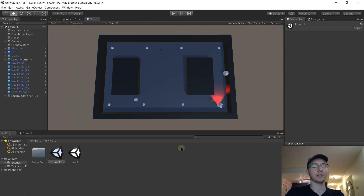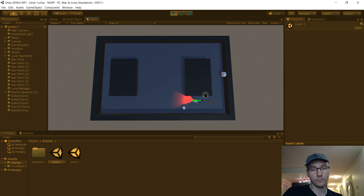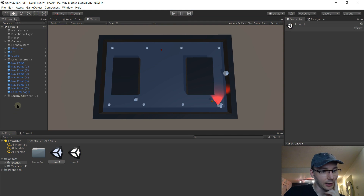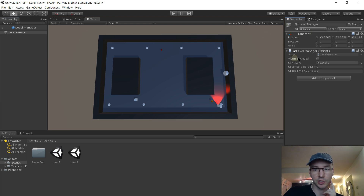We need to actually set the grace time in the prefab - it defaulted to zero because it's a new variable. Let's open the Level Manager prefab and set grace time to three. We want to change the prefab itself, not just one instance. And there's still a stuck enemy spawner in Level One - we've learned our lesson: bring in the enemy spawner prefab, copy its location from the existing one by pasting component values, then manually set the configuration values - 0.2 seconds and five enemies - rather than copy-pasting the whole component, so we don't lose the spawn point reference.